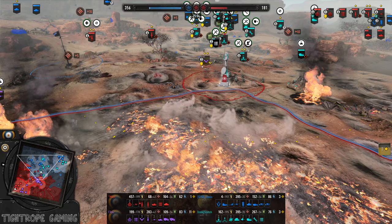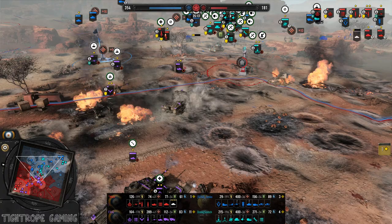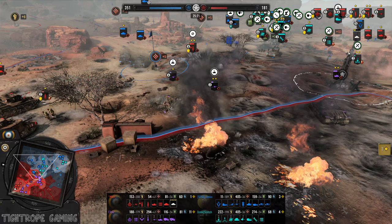Machine gun as well slowing down the commandos. The AT is lining up though. Scotch getting too close with the Marder — pays the price. The Marder's out the back, needs some repairs. An 88 rolling onto the field for Yanko out the back. Panzer IIIs coming in.